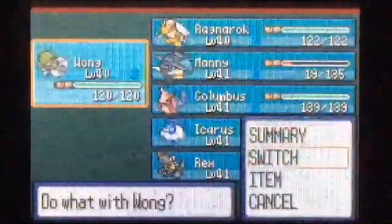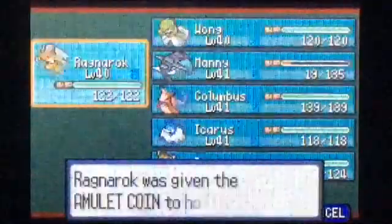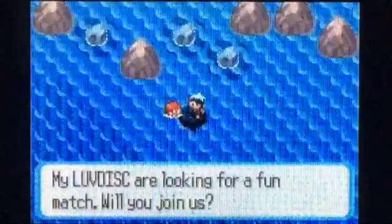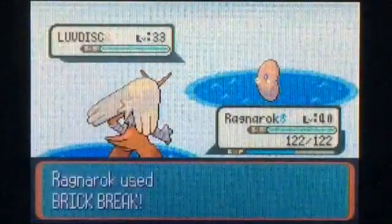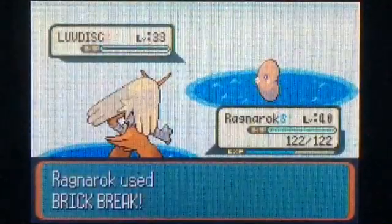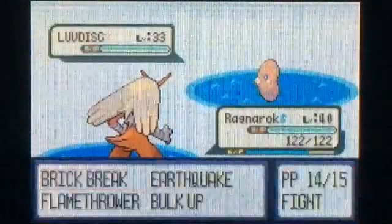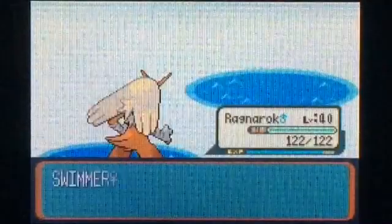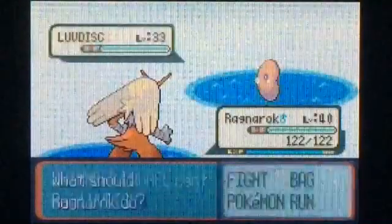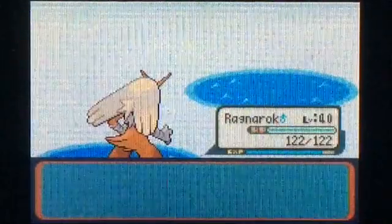We'll switch over — we'll go to Ragnarok for this one. She's got some Love Discs. We'll just use Brick Break — and there we go. Another Love Disc. And one more Love Disc — they're all just level 33 Love Discs. Three hits, three dead, and that'll get us to level 41.